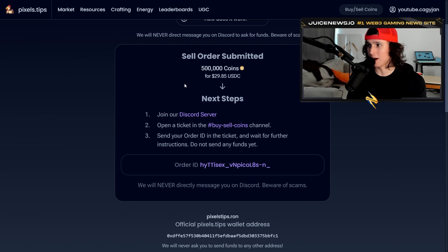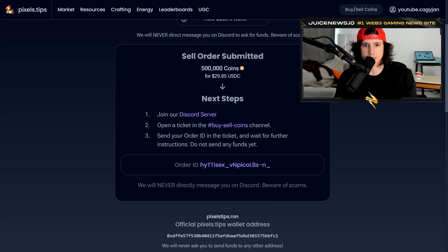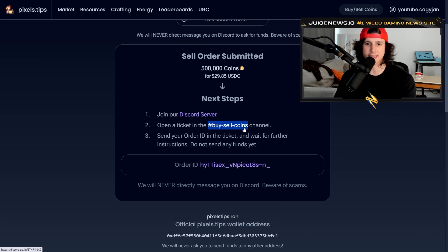You're going to submit the order. Once you submit the order, you have to join their Discord — you do have to log into the site with your Discord as well. I'm already logged into the site. You will join their Discord server and you should be able to see a ticket system that says 'Buy and Sell Coins.' If it doesn't show up, just chat in the regular chat and ask questions and they'll create a ticket for you. Make sure you have this order ID — copy it.